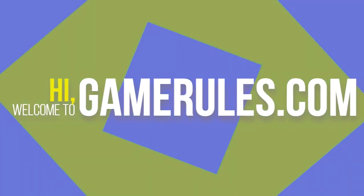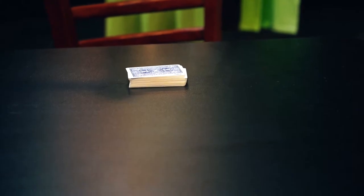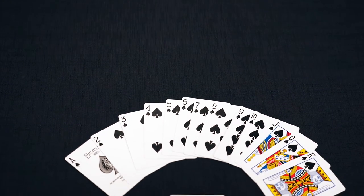Hi and welcome to Gamerules.com. Today I'm going to teach you how to play Seep. Seep is a four-player card game played with partners. It requires a 52-card deck. Rank of cards is king high and ace low.